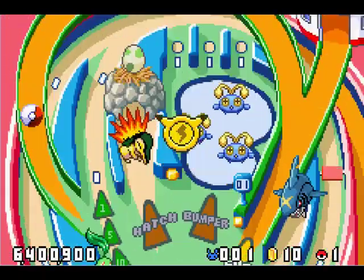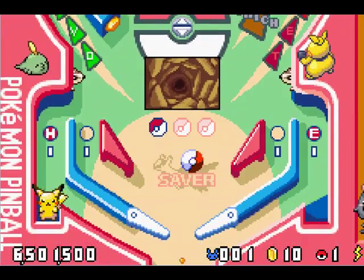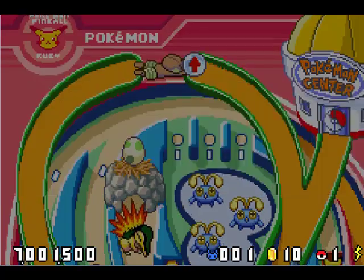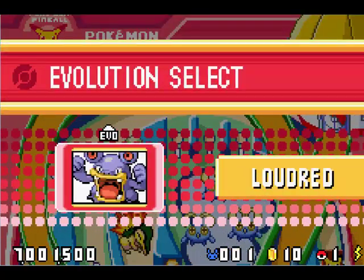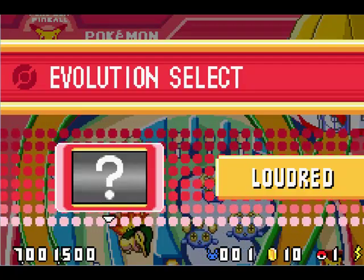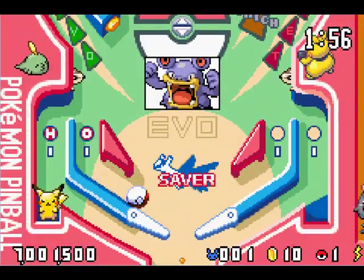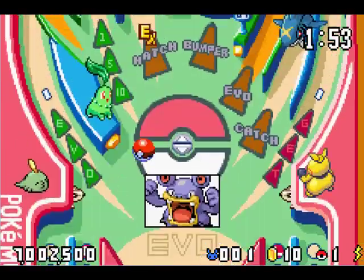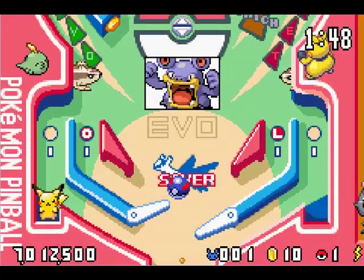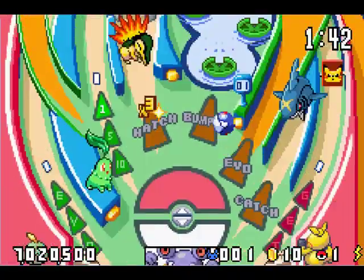I can start evolution mode. Evolution mode — Loudrid is what I have currently, and I can evolve it. What you have to do in evolution mode is catch all these things — catch whatever they need to evolve. This could be experience, Fire Stones, Wire Stones, Leaf Stones, whatever stones your Pokemon needs — whatever you need just to make them evolve.